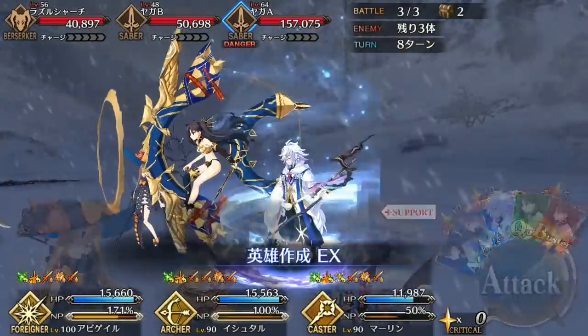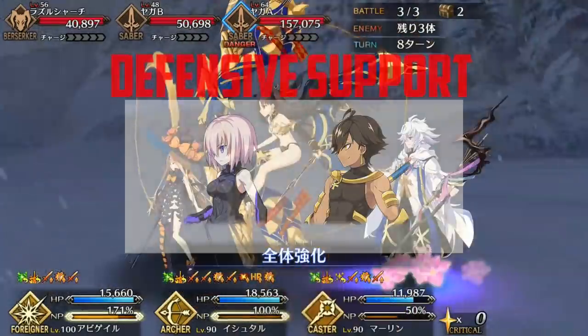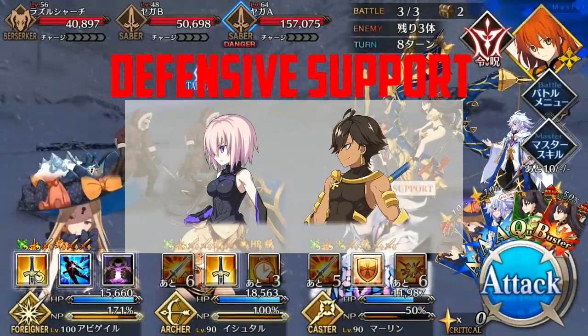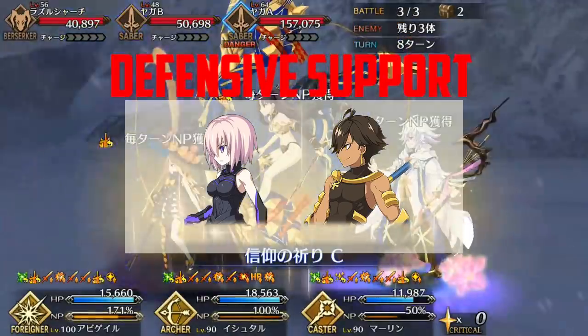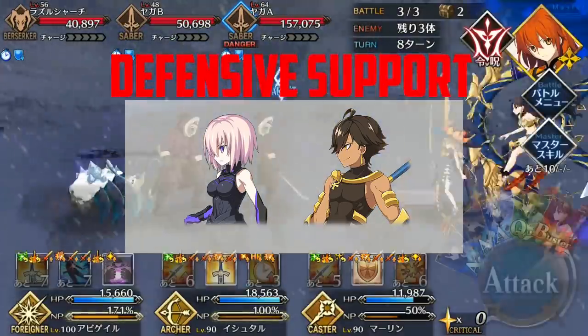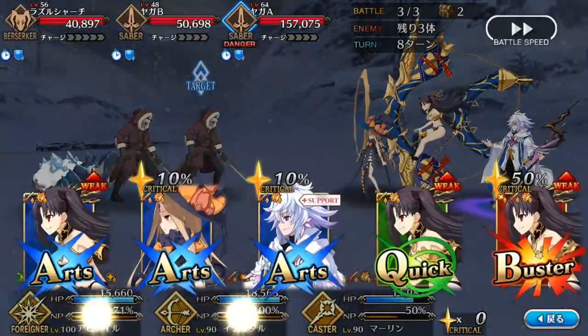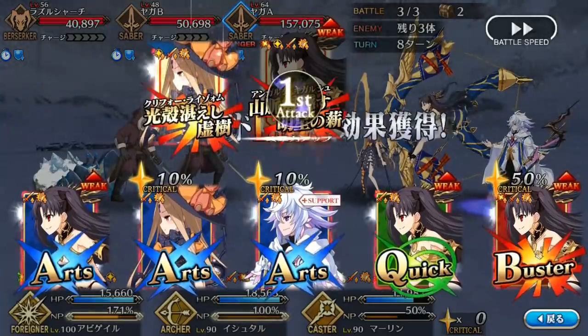Defensively, make sure you pair Ishtar with a servant that can grant her hard defense like Mash, or one that boosts her buff rate like Ozymandias. Mash is better if you need a more traditional support, as she packs an attack buff in her Noble Phantasm and can give Ishtar all the tools she needs to survive and deal damage.